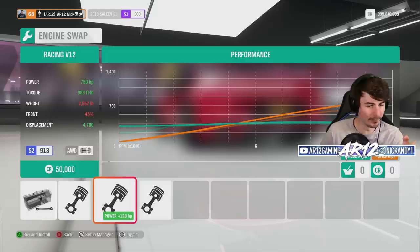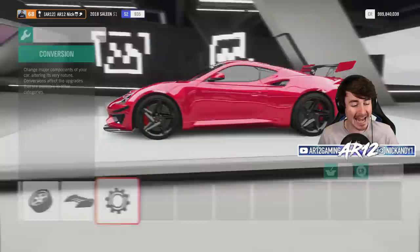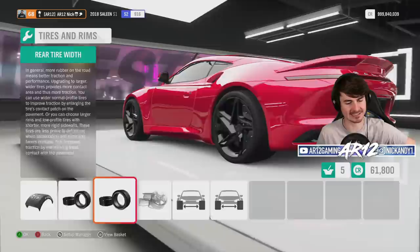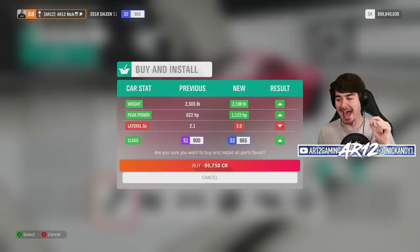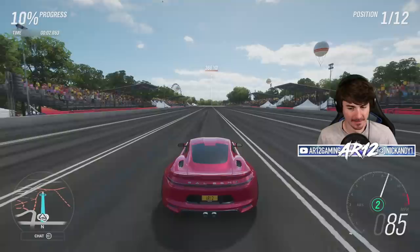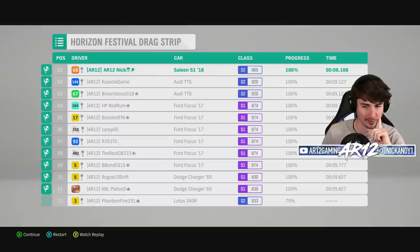Engine swap — we're going with our racing V12 engine. That is going to be so powerful. We've already got all-wheel drive. I'm going to twin-turbo this engine. Already up to nearly 900 horsepower. I'll get some drag racing tires on here, which for some reason doesn't actually boost my acceleration or launch in terms of stats, which is a bit strange. We're also going to get some lightweight rims for the extra tryhard. After all of our upgrades: 2,190 pounds, 1,100 horsepower. The game puts me up against a Focus and an Audi. That is so much grip — it almost doesn't have enough horsepower to deal with the grip. An 8.1-second quarter mile — with some proper tuning you can probably get that into a 7.9.